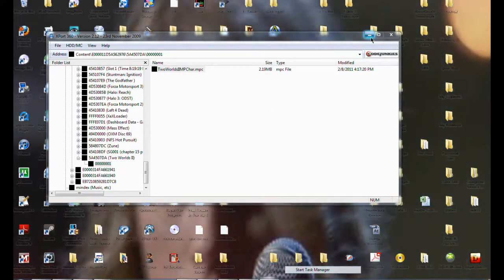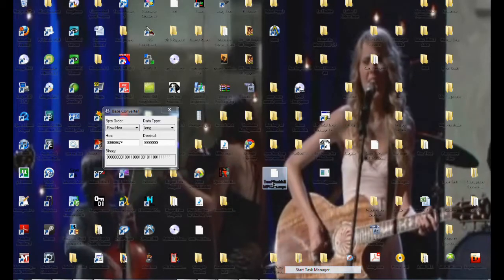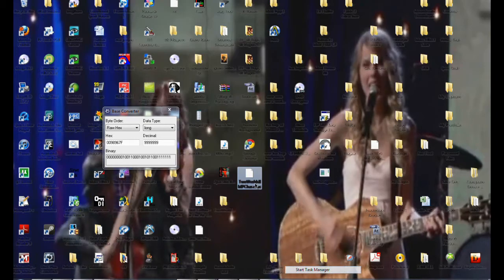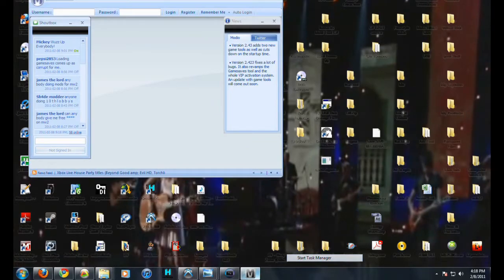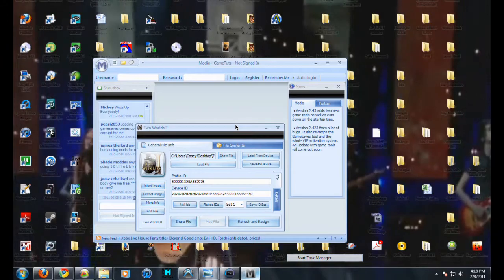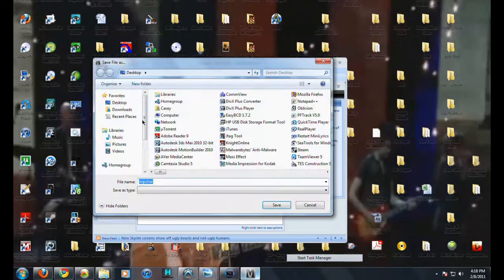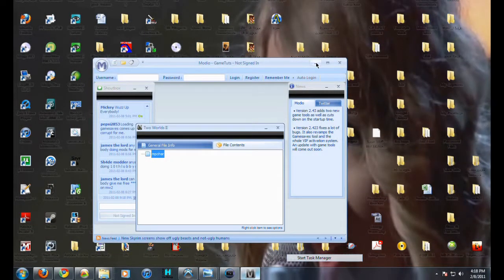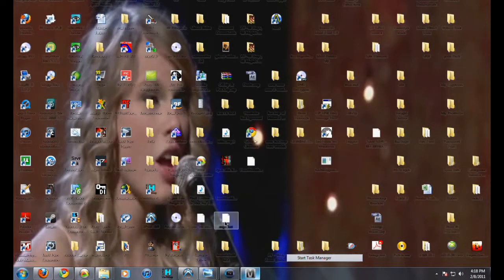I already had one previously, don't worry about that — you shouldn't get that. Now that you see that I have my Two Worlds 2 character file, the MPC file here, what we're going to do is open that up in Mario. Open Mario up and just drag it on there — file contents — and extract. I use Mario, you can use whatever you want, but save it to the desktop, same name, MPCaric — you're good. As you see, it's saved right there.